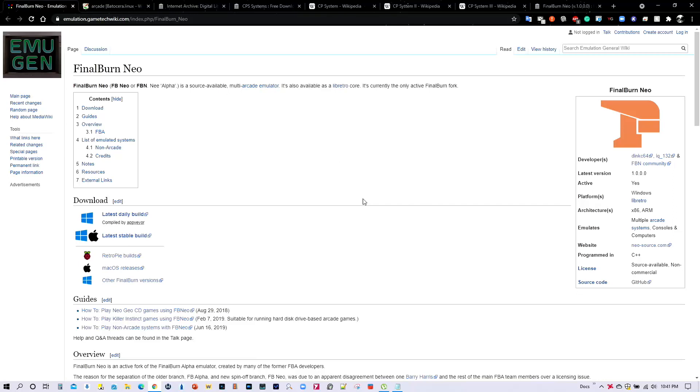Greetings everyone, and welcome to Batocera Nation. So once again today, we're going to be focused on the CP Systems from Capcom. It turns out that one of the best emulators out there that emulates all three systems — CPS 1, 2, and 3 — is Final Burn Neo. And fortunately for us, this is included in Batocera.